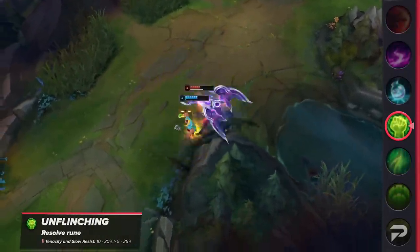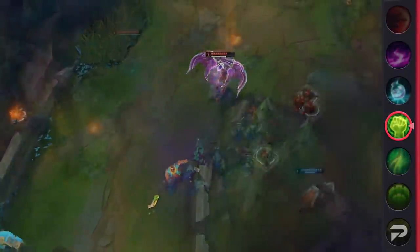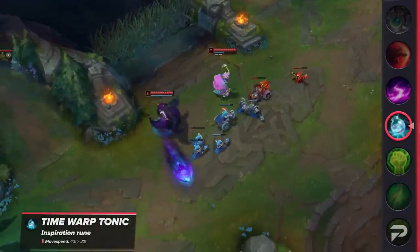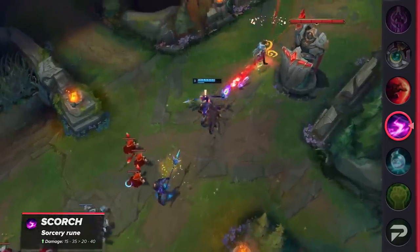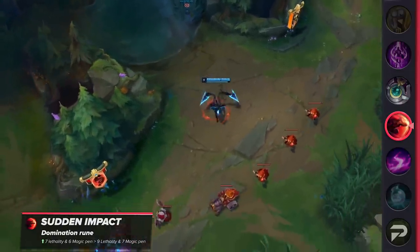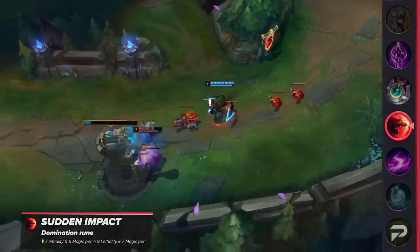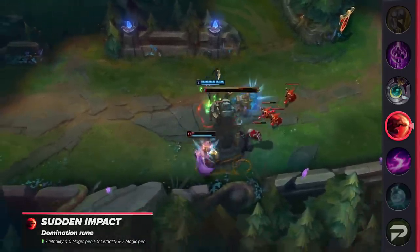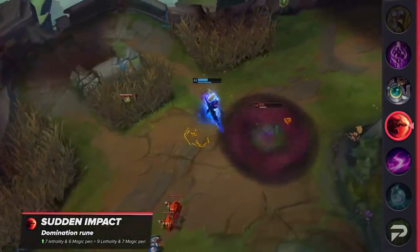Unflinching is having tenacity and slow resistance lowered to 10–30%, down from 5–25%. Time Warp Tonic is having its movement speed halved from 4% to 2%. In addition to those nerfs, a couple of aggressive runes are being buffed. Scorch's damage goes from 15–35 up to 20–40. Sorcery's Shard pen values are going up from 7 lethality and 6 magic pen to 9 lethality and 7 magic pen. Hopefully these changes bring back more skill-based laning where you can actually outplay and kill opponents more consistently, rather than giving players too many crutches to lean on in lane.